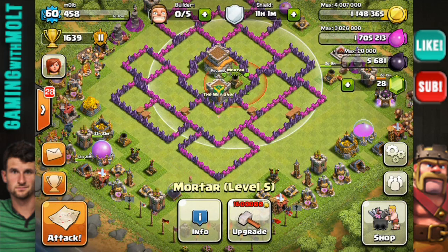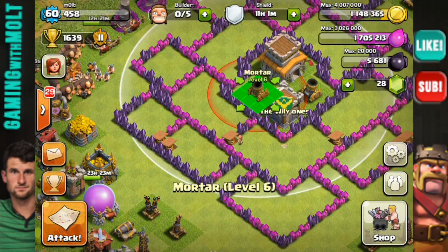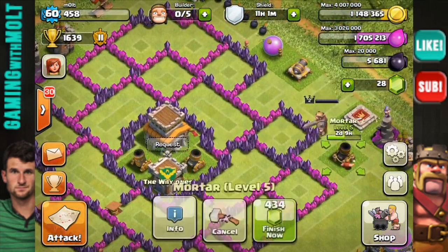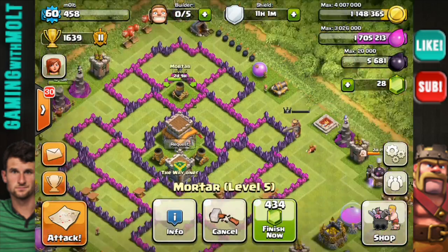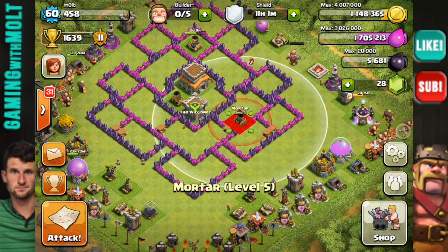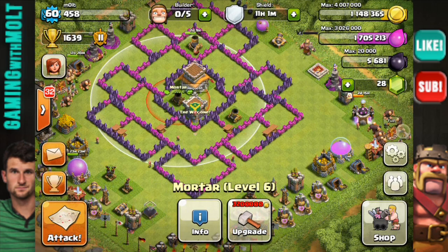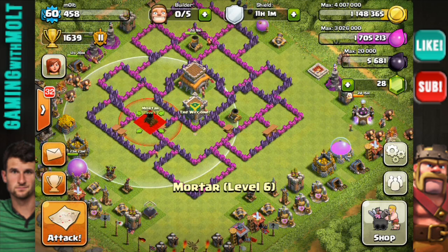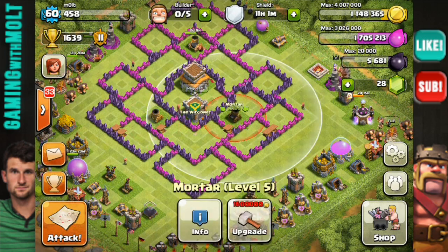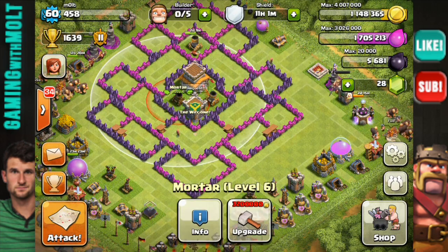Next, we're going to be putting our mortars in the middle — one, two, and three. It's always best to triangulate them so that they can best cover the base. It wouldn't be bad for them to be in a position like this either, but they don't have to be there. I would rather have them more fortified in the middle, so we're actually going to put those back. Our mortars are in place.